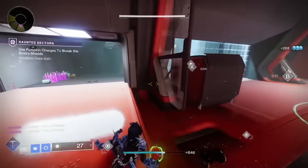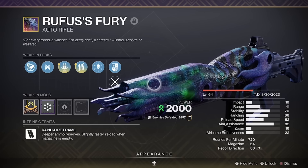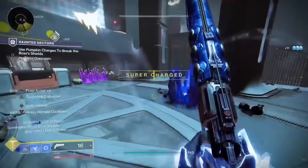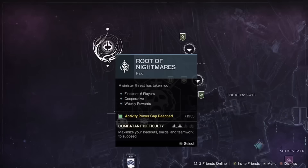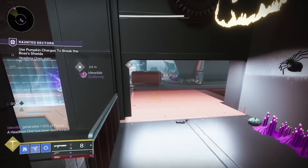Next up, we have the Strand Auto Rifle Rufus's Fury. This auto rifle is really strong for in-game activities and pairs great with any Strand build you're trying to create. The god roll I recommend is Arrowhead Break for the barrel, Ricochet Rounds for the magazine, Reconstruction or Demolitionist for perk 1, and Hatchling or Target Lock for perk 2, with a Range or Stability masterwork. If you're interested in Rufus's Fury, you can get it from the Root of Nightmares raid located on Neomuna, which requires the Lightfall DLC.